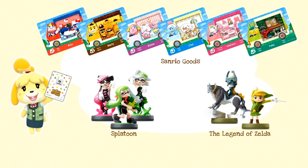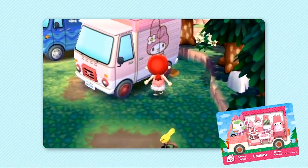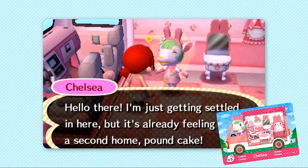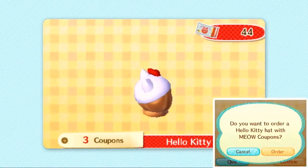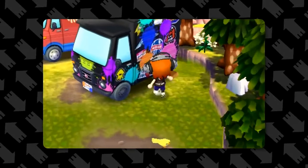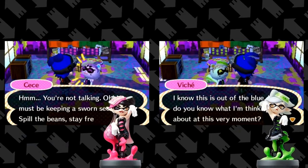Feature number ten is that Zelda, Splatoon, and Hello Kitty themed items and villagers will be available at the new campsite by scanning the relevant Amiibo cards or figures. You can actually have Ganon the Pig visit. There are Splatoon cosplayers and Splatoon themed items and rooms you can visit, Zelda items like the Master Sword and treasure chest, a Breath of the Wild outfit for your character, and Hello Kitty themed clothing and items.